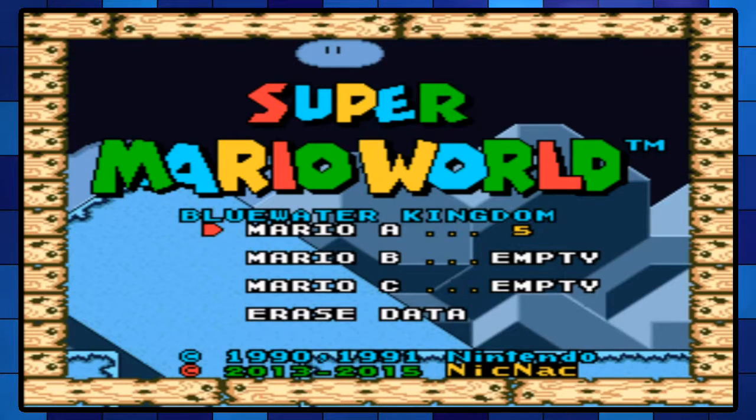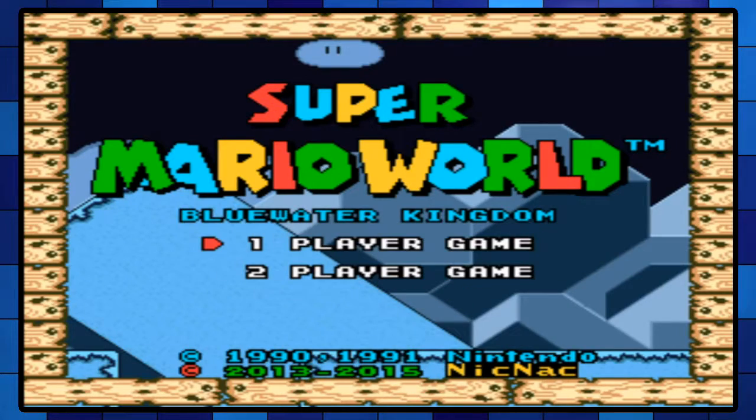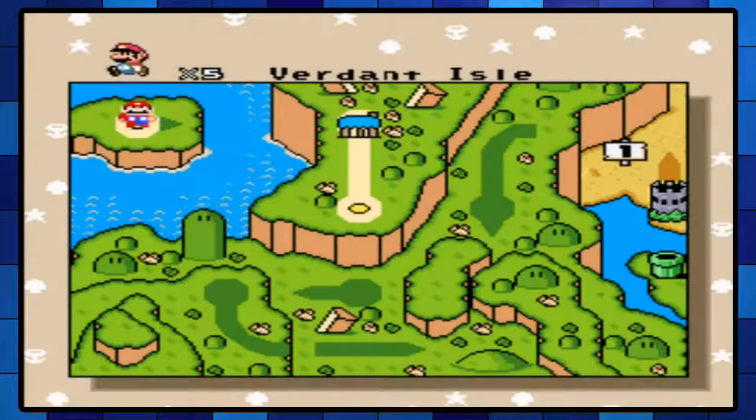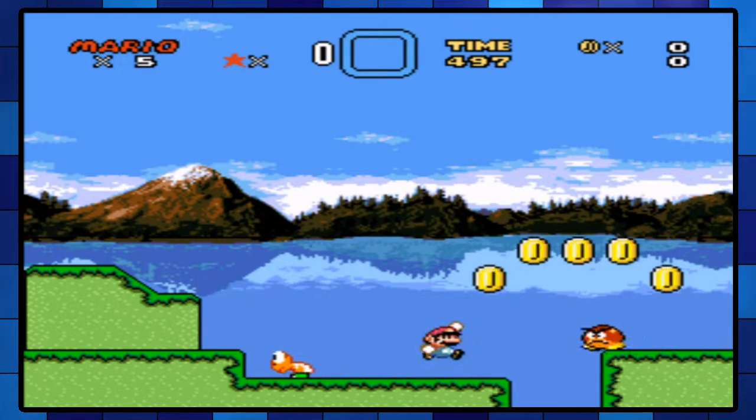Alright, hey guys, and welcome to Blue Water Kingdom, another Mario hack here, and we're going to get started right away. Just one of us — there's no plot, just go ahead and play those levels. This is Catalysticam playing, and we are going to be doing this hack of 24 exits, I believe — maybe 26. As you can see already, it's a very detailed overworld, nice touch. I've played about five levels into this apparently, and that gave me enough to know that I want to play it, because it's quite nice.